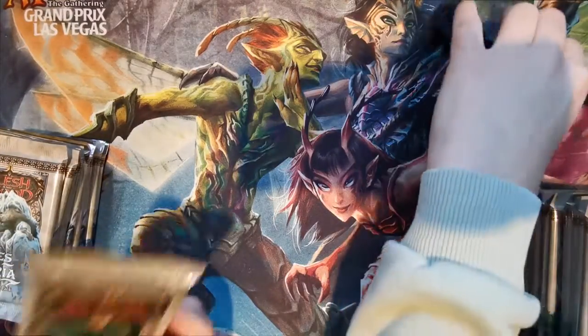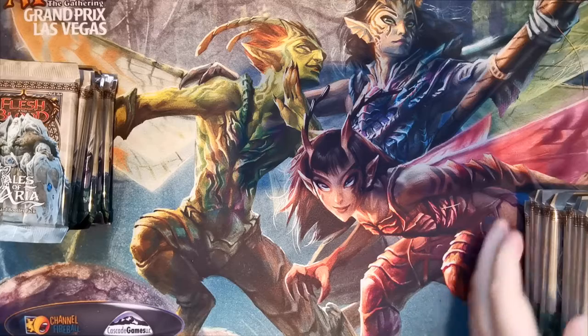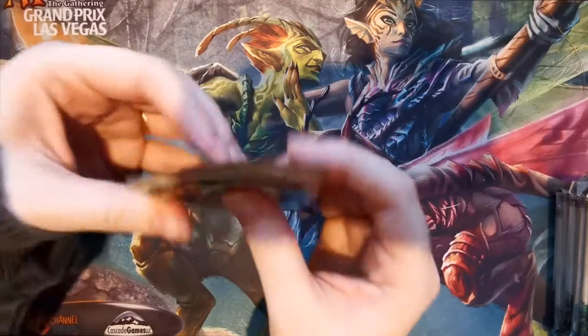15 cards in each. What have we got in here? Pretty standard: one token, 12 commons, one rare, one rare or higher, and one premium foil.